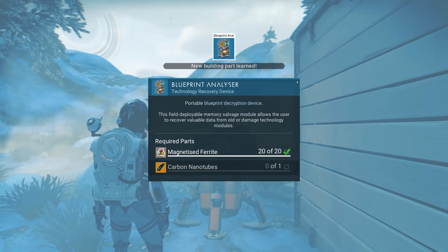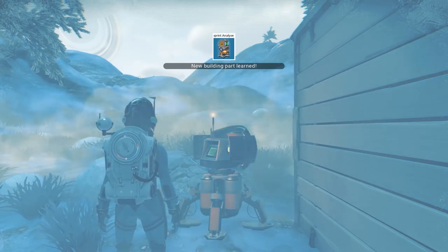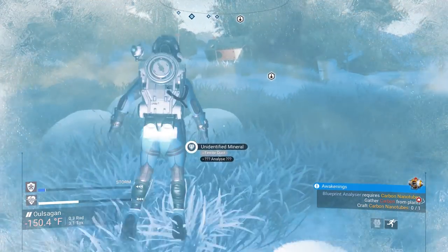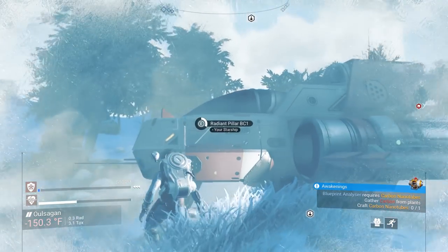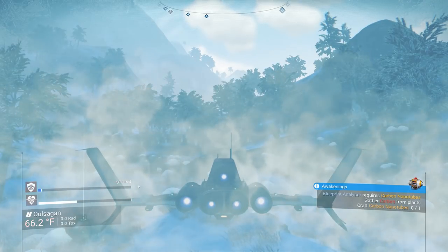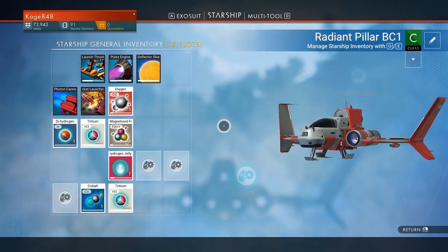Blueprint Analyzer — oh doggy, that's what I need, I need the Blueprint Analyzer! Let's get over here and build this sucker. That's what I need. I think there's some kind of storm coming in — that's why I'm having so much issues right now. Definitely a storm coming in. Blueprint Analyzer!